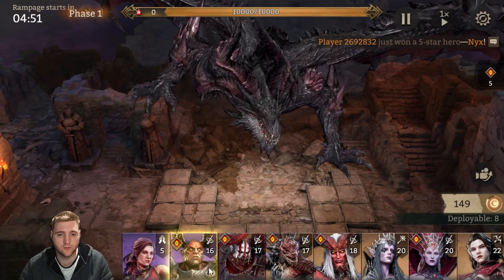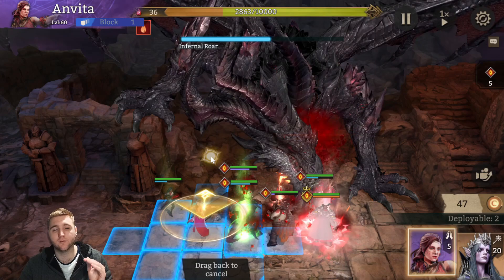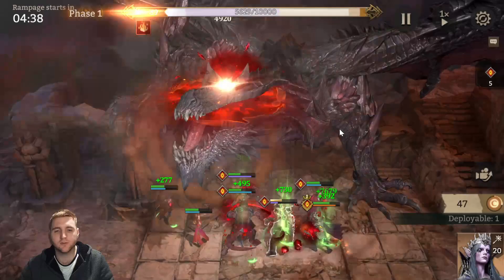First, get down your heroes as soon as possible. Make sure they are all within the ranges you would want. I want my DPS within Anvita's range — she is currently the best healer to use. If you can heal with just Anvita, that is ideal. If you cannot, Anvita and Wanaga are good. If not, Elowin is great by herself. That's the priority: Anvita, then Anvita and Wanaga, then Elowin, then whatever else works.